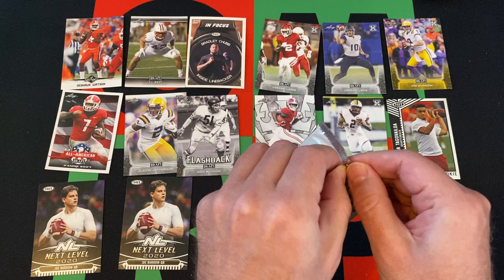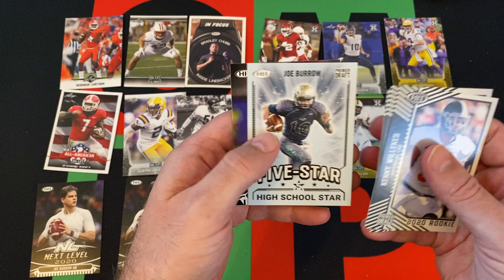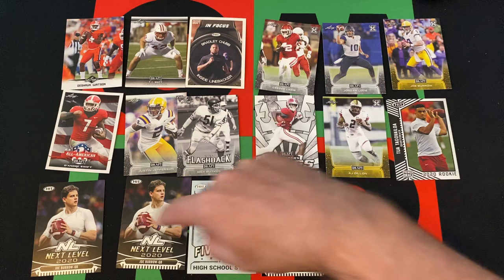Moving on to the High Series — let's see what we got in here. We got Kevin Wilkes, Henry Ruggs III, Patrick Taylor Jr., another Joe Burrow, and another DeAndre Swift. A bunch of Joe Burrows — so that's not terrible I guess, but they're all kind of whatever cards. I mean, the Joe Burrow Gold Leaf Draft is kind of cool, but yeah, these ones are all kind of whatever.